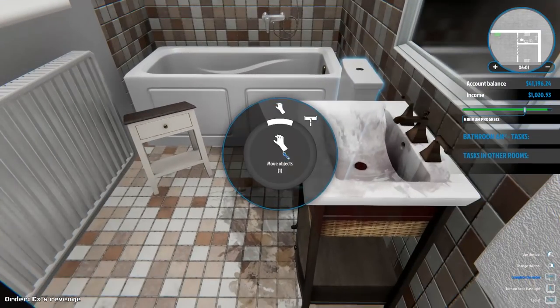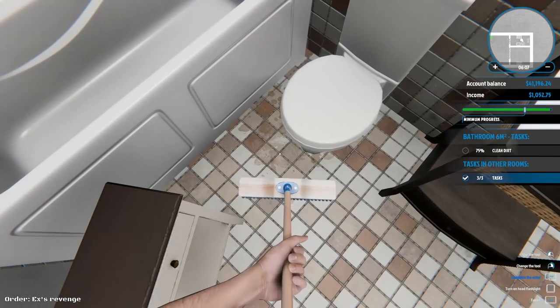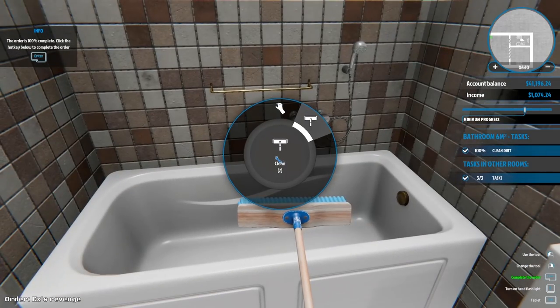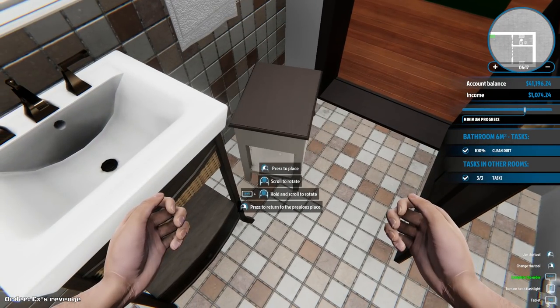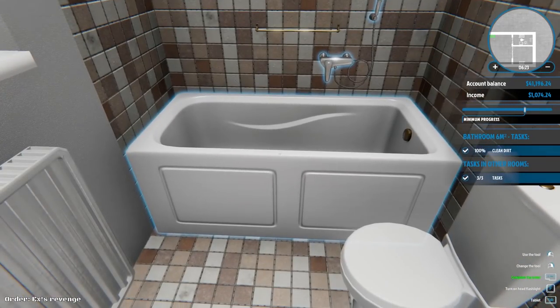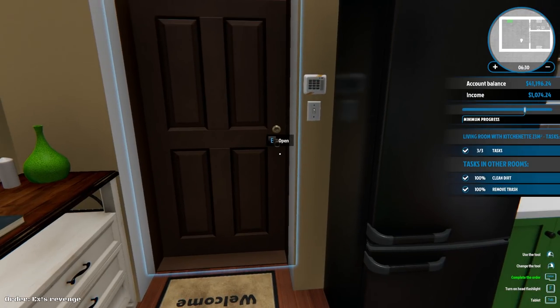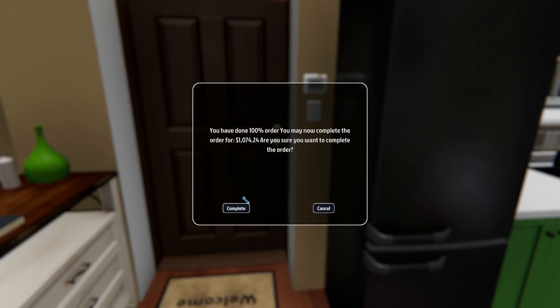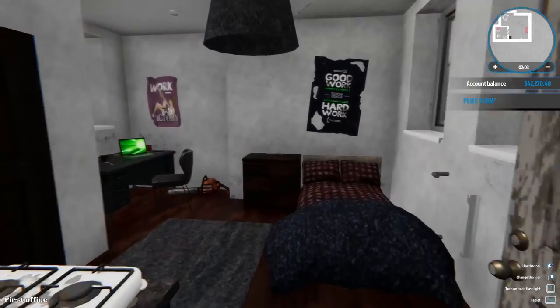The bathroom is disgusting — some people living like animals! We're at 75% clean. I move things around, and that's so cute! I think that's 100% clean dirt. We complete the order by pressing enter — 100% on all tasks. I can complete the order for 1,074 dollars. Complete! Back at my stingy little place. Let's see what other things we've got to do.